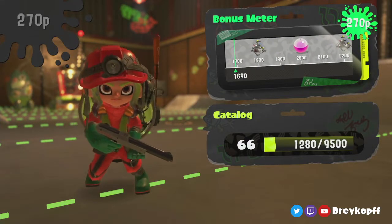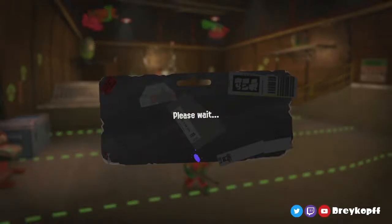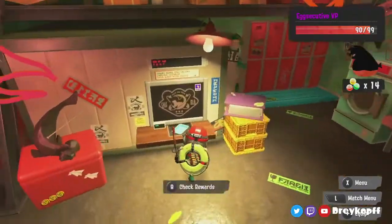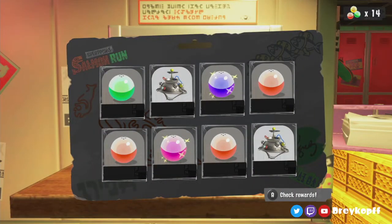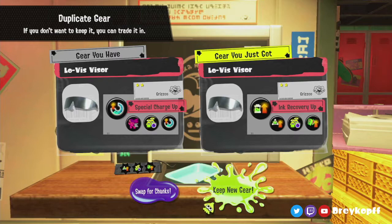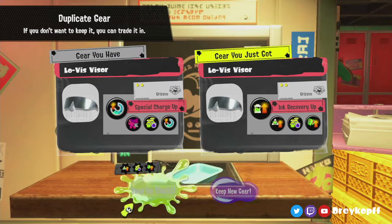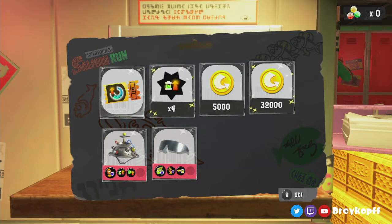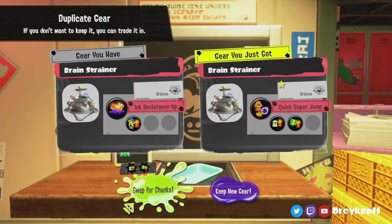I'm gonna leave it at that for now. I will play a bit more of this rotation off-screen for sure — nothing serious, just for the 4,000 for the chance. And we also got to the new monthly gear here. Oh yeah — the brain strainer, it is called. I think the only correct special to get on that is special charge up, right? Then make a reflux build with it or whatever.